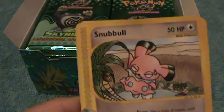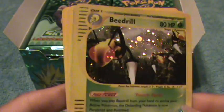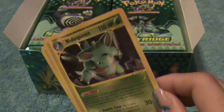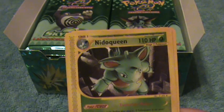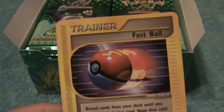By the way, I did my nails to match this box too. Okay, here's Snubbull, Zubat, Sunflora, Dunsparce, Beedrill. Wow. Ursaring. Nidoqueen. Piloswine. Trainer.